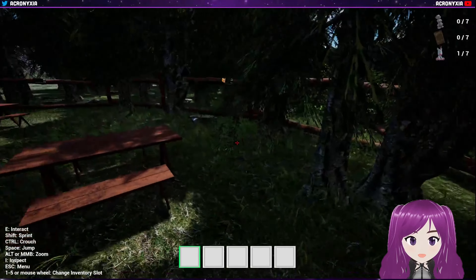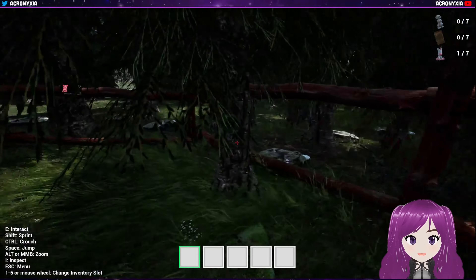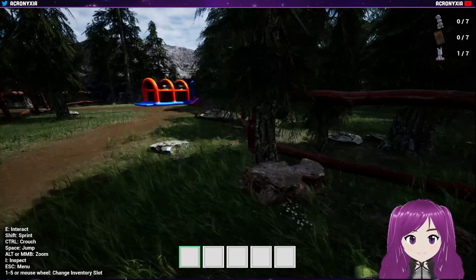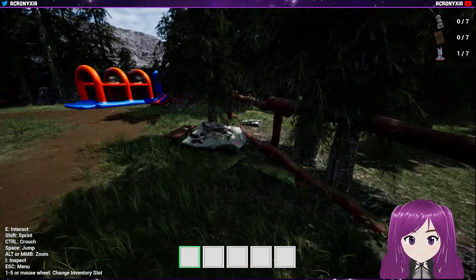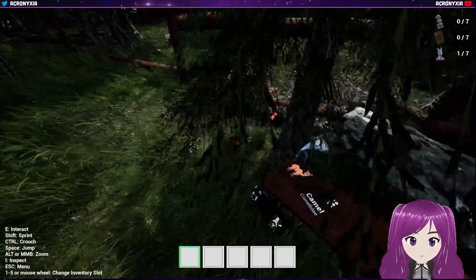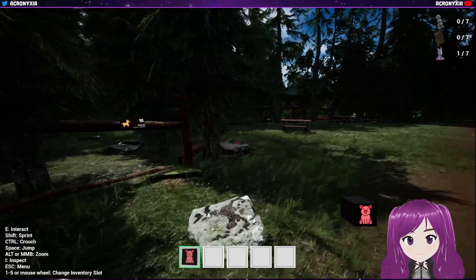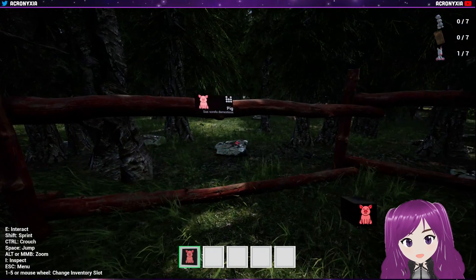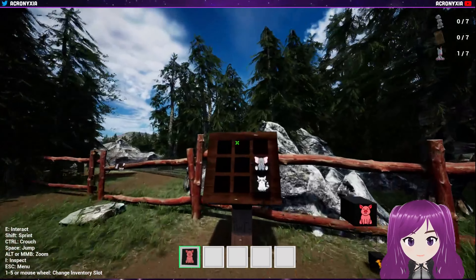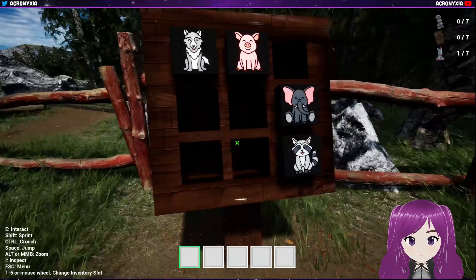Let's see if we can find some more animals. No fox. Pig — I don't think I found a pig. Pig. No horse. No camel. Oh, wolf is top left. Pig — wolf is top left, top left. And what is pig? Pig was middle top. Top left is wolf. And put this one here. And this is a wolf, right? There we go.